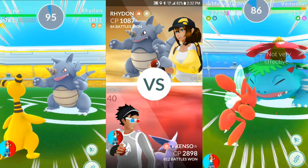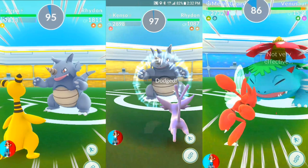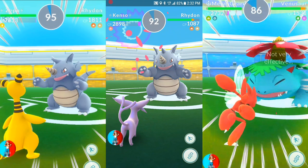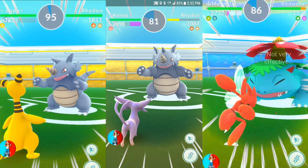We're going to do Confusion on Espeon as an example. Confusion is an extremely strong attack — very beautiful. But the only downfall is you just can't use it two times and think you're going to dodge afterwards. It's just not going to happen, unless you're against a really slow Pokémon.